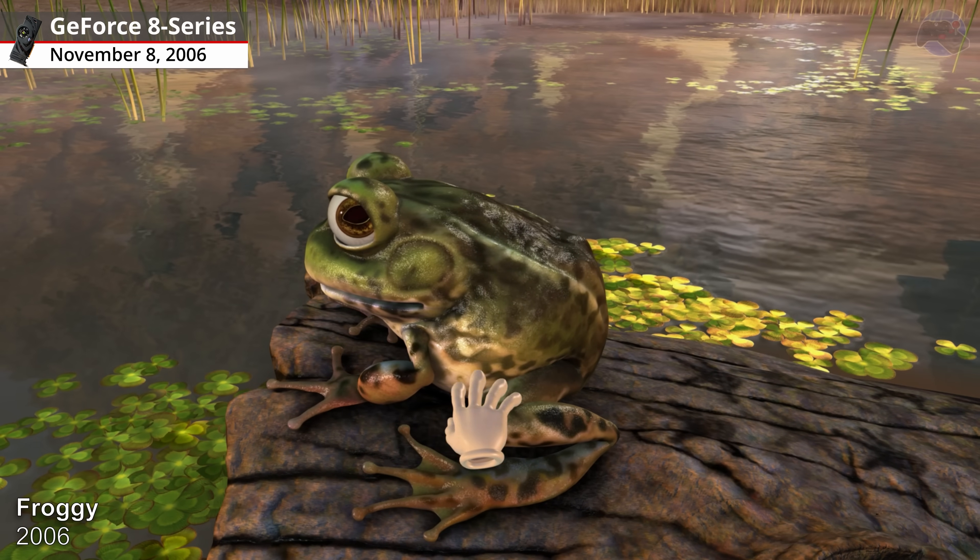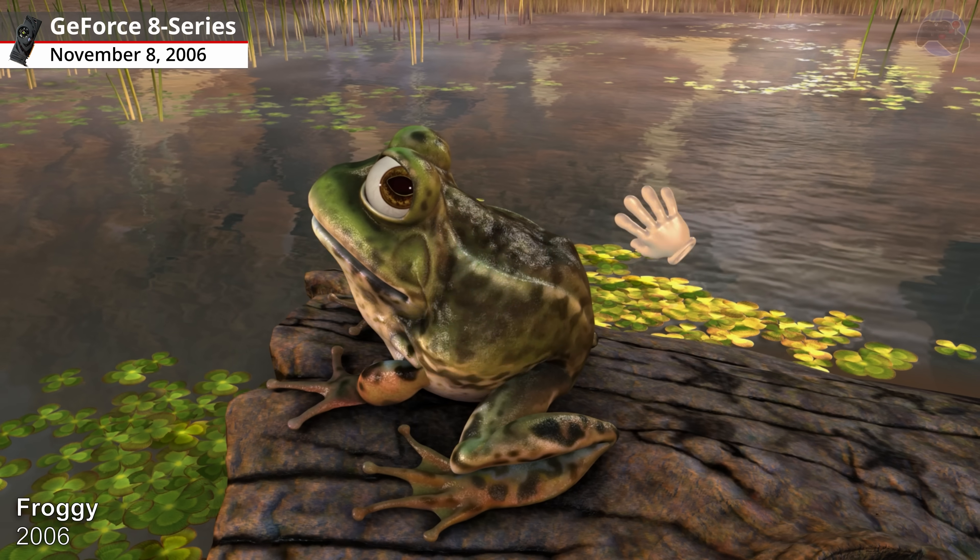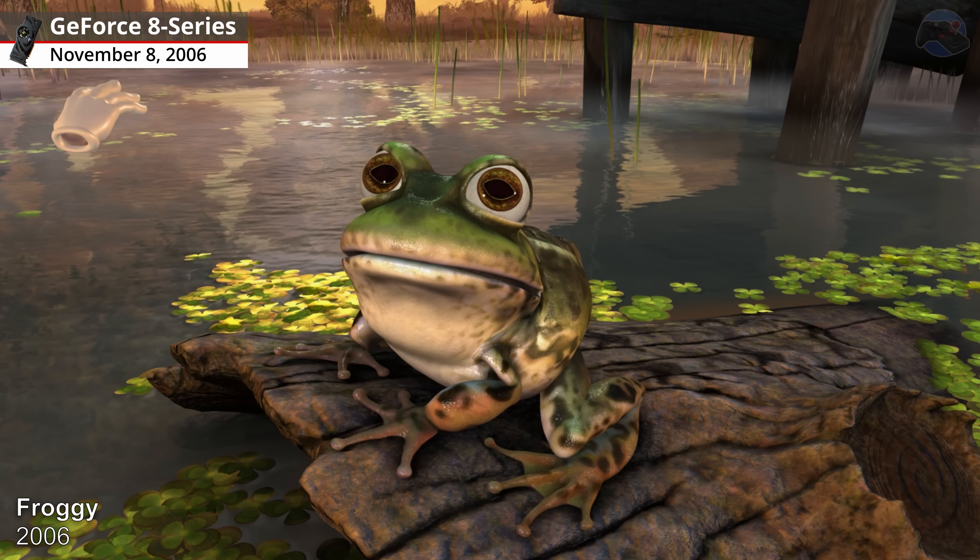Froggy, 2006. The Froggy demo allowed you to massage, pull, poke, prod and slap this high-strung amphibian.